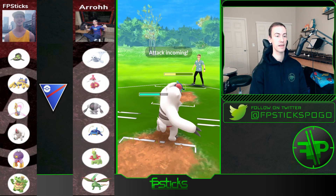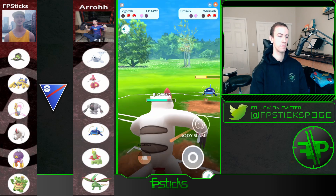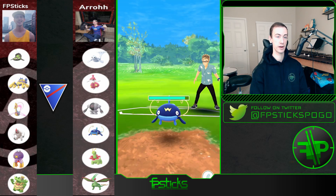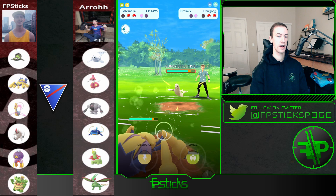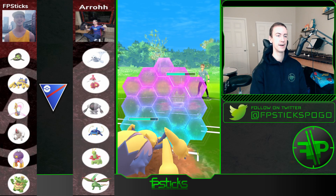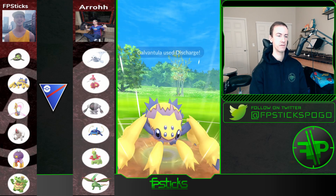I have to stay in and just play this out. If this is a Blizzard I really need to shield it, but it's most likely just a Mud Bomb. I need to keep Vigoroth healthy — whatever is in the back, Galvantula is going to have a favorable matchup against it. It's Dewgong. I was as fast as I could be on this swap, but this Dewgong is still barely able to get to the Icy Wind before I can throw my first attack. I will shield this up and then throw Discharge because it will hit for super-effective damage.